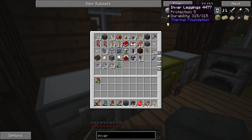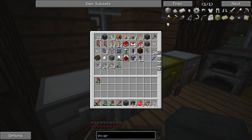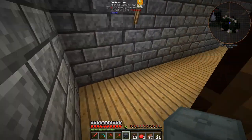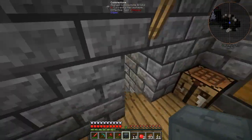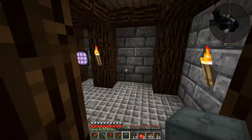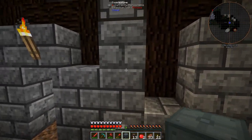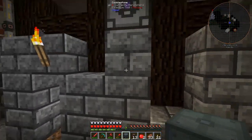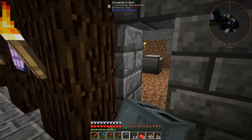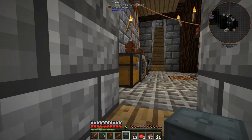I do still want to get into some of the IndustrialCraft stuff and the Tech Reborn stuff — there's some pretty cool things in there. You are probably wondering how I went about doing this. We have hiding back here some Ender IO conduits with conduit facades on them. I made myself a painting machine so I could hide all my conduits, because I like to make pretty things.